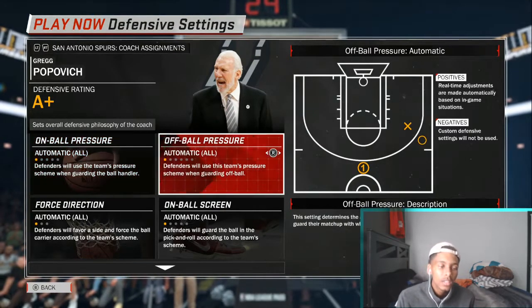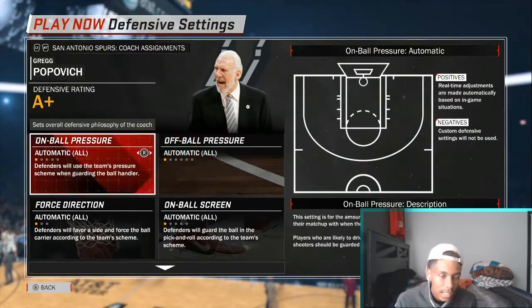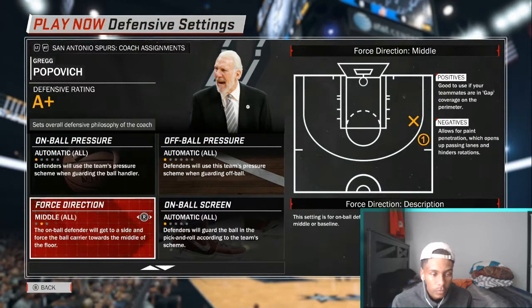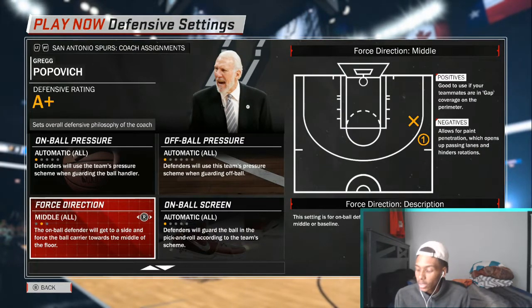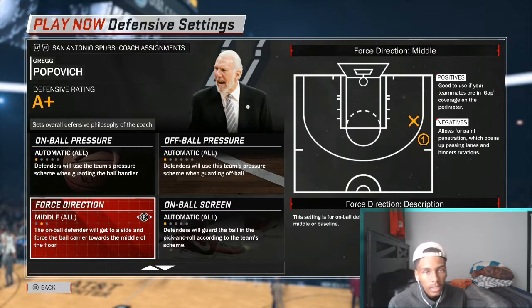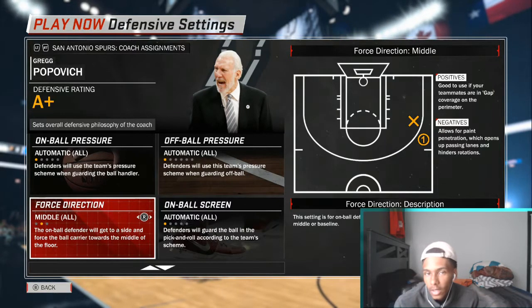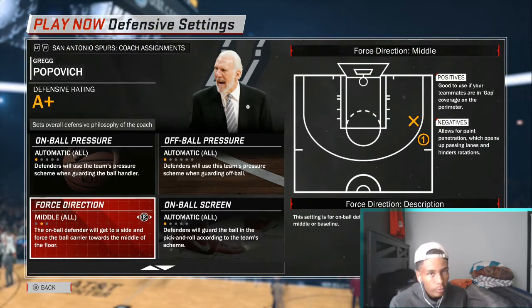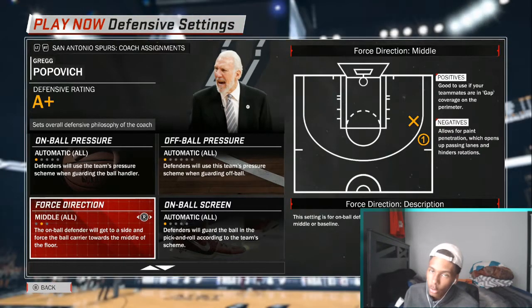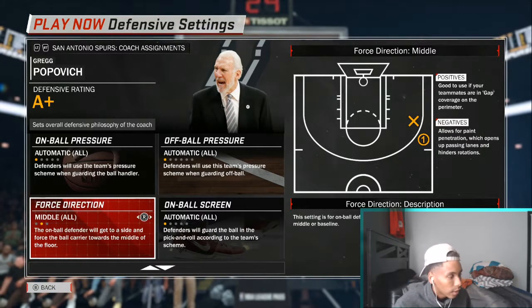Leave these two settings on automatic. For force direction, you want to force them to the middle, and that is because LeBron James is so overpowered when he goes baseline — it's an automatic dunk every time. Your help is in the middle, and remember that.